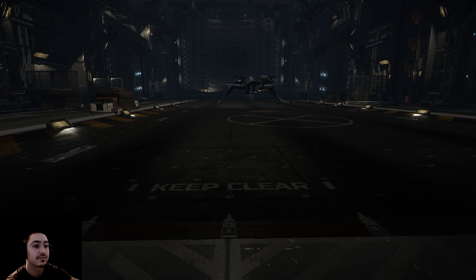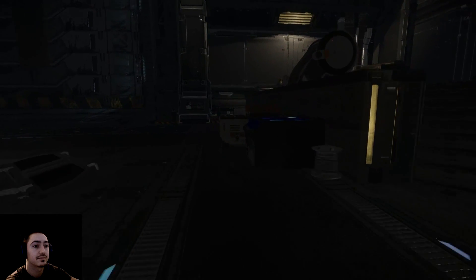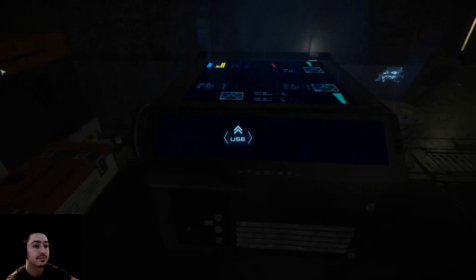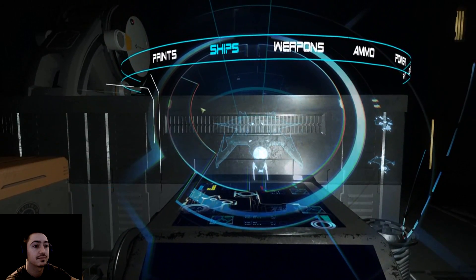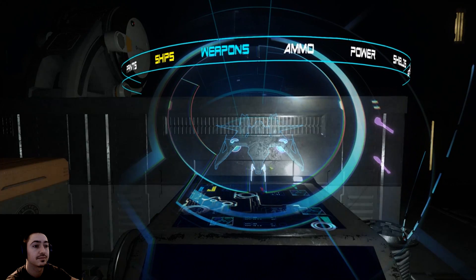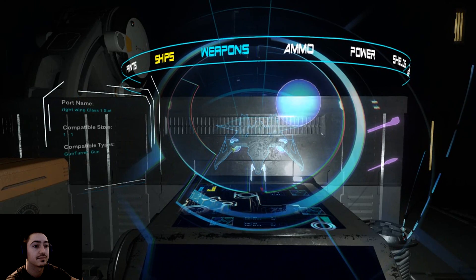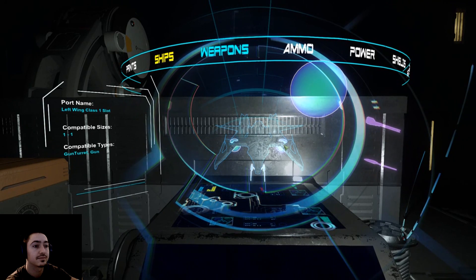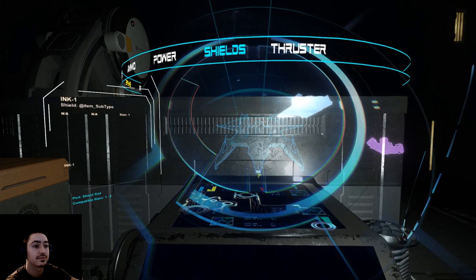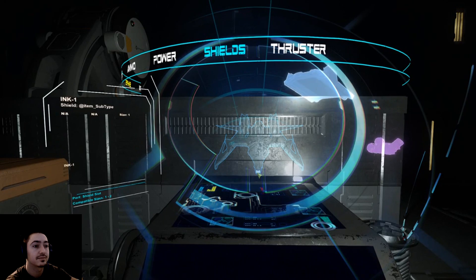So you've played a couple of matches and you want to upgrade your ship. Before you purchase anything, you have to see what size of shields and weapons your ship can mount. Go to the hologram and press F. Here you can see the basic layout of the ship. I have two M3A laser cannons mounted in the front and two free slots in the wings with a maximum size of one. For the shields, you can see that the compatible sizes are 1 to 2.